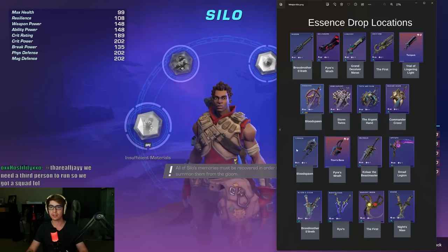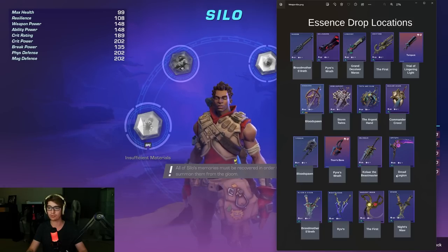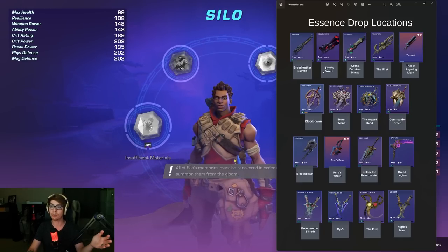The Vanguard, Typhoon, and Slicer and Dicer you can just buy, so you might be able to ignore those. Titan Bane's is Pyre's Wrath. Kolar the Beastmaster, Dread Legion. The First — Knight's Maw, Riven. Storm Twins, Argent Hand, Commander Creed. Trial of Lingering Light — the First, Grandmaster Maris, Pyre's Wrath, Broodmother, Sireleth.